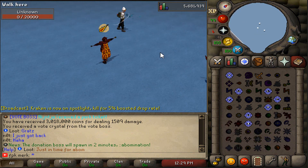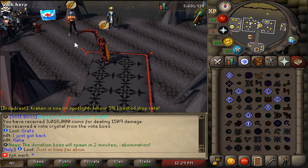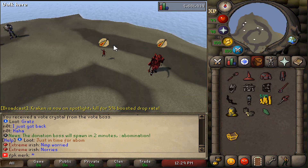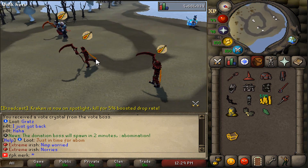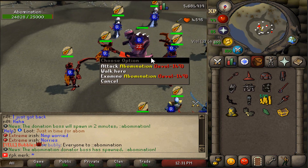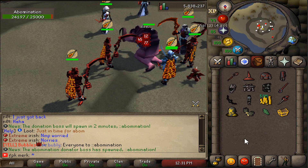Now the donation boss will spawn in two minutes, so time to get ready. Let's teleport to the Abomination location — that is a cool spot. Let's kill the donator boss as well and see what we can get. There it is — that's how the donator boss, the Abomination, looks like.